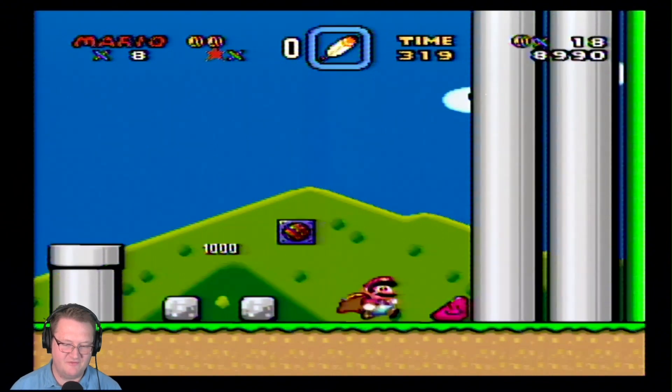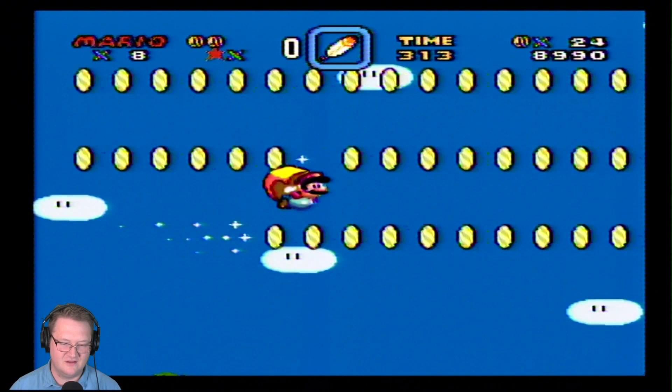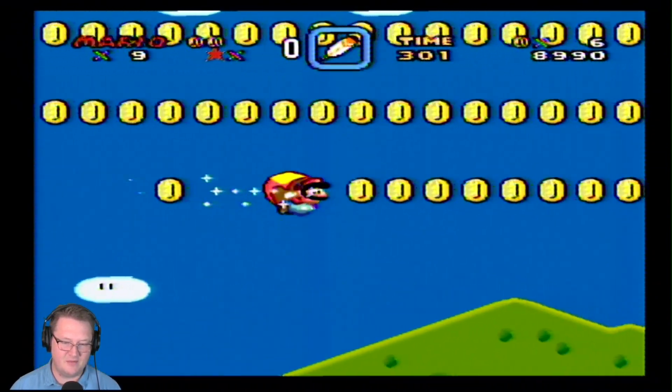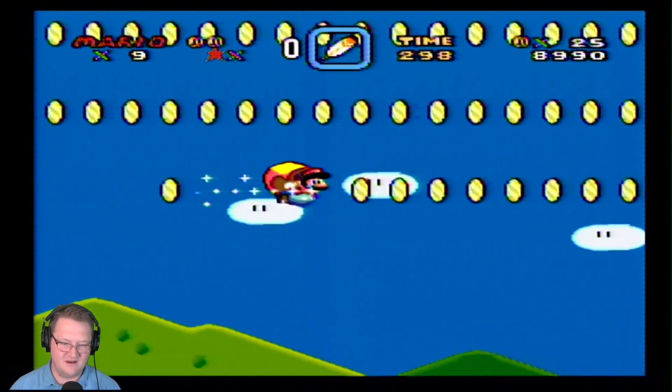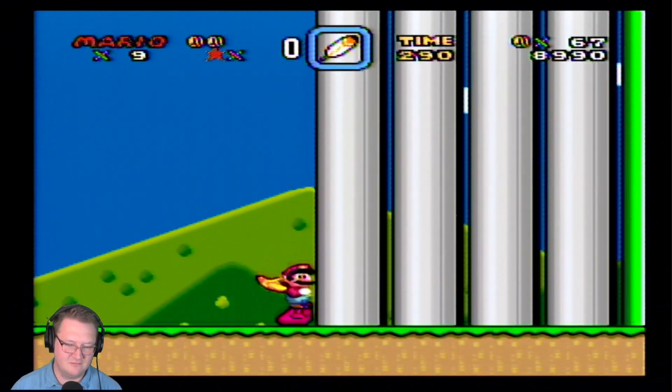Oh, this is the one where you're able to fly. Let me demonstrate my amazing flying skills. You just hit back — I'm holding the run button — hitting back, back, back, just like that. And then if you hit forward, you do a dive. Like this. Boom.